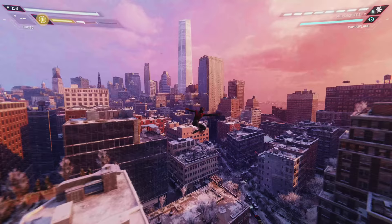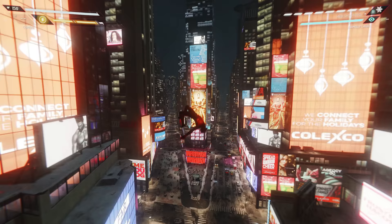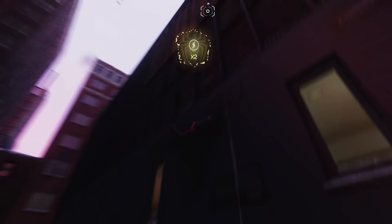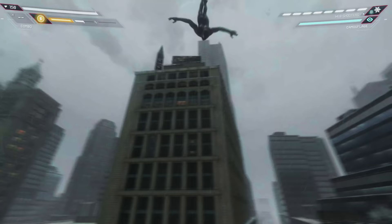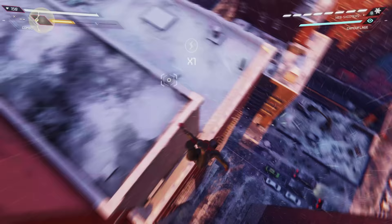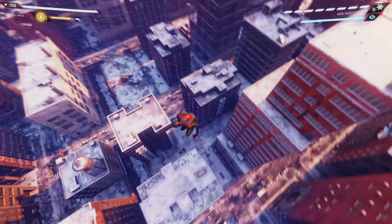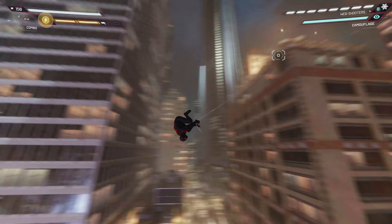To a much greater extent, you're incentivized to think not only about your movement through the city, but how you look in the process. Miles looks pretty stylish even if you never tap that air trick button, but there's a world of dazzling moves right at your fingertips. There are enough tricks that trying out random combinations of analog stick directions will usually provide some surprises, and as you get used to the system, you'll memorize more and more of the moves at your disposal, making it possible to trigger specific moves whenever you feel the time is right.